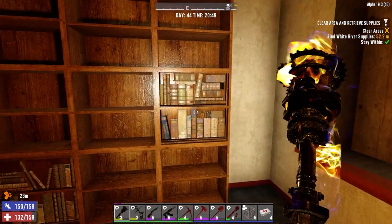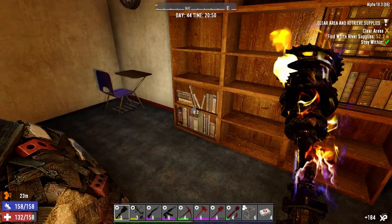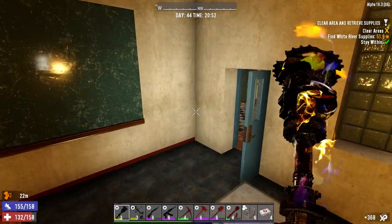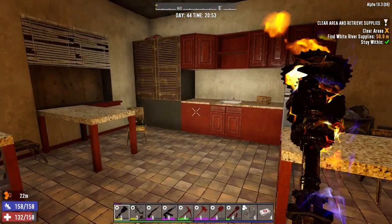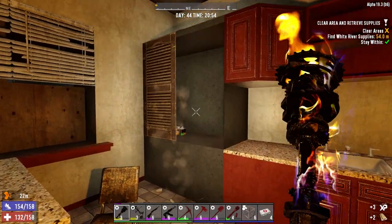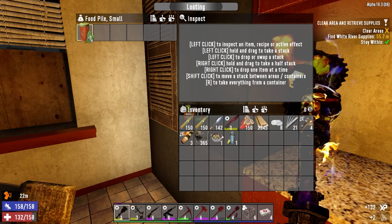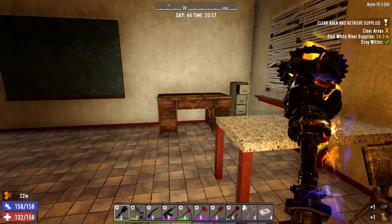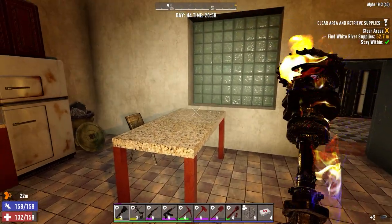Oh some bookshelves! We've already used this so might as well use it again. Home ec class - I think there's usually somebody in here, not today though. I can hear that panty motherf***er dog out there. Grab you - oh that's nice!